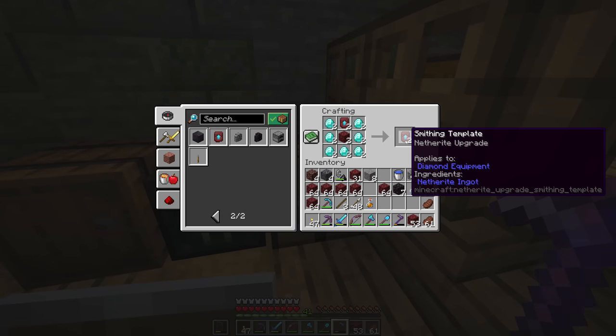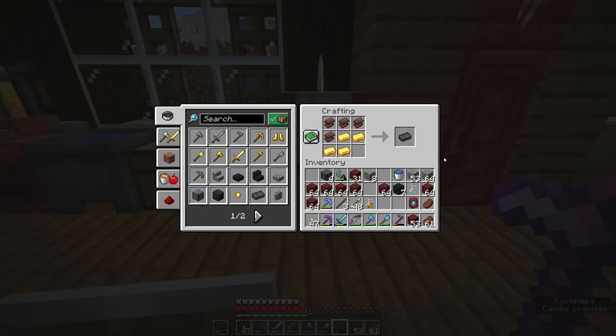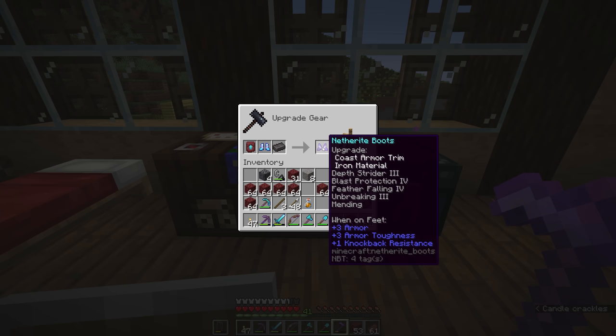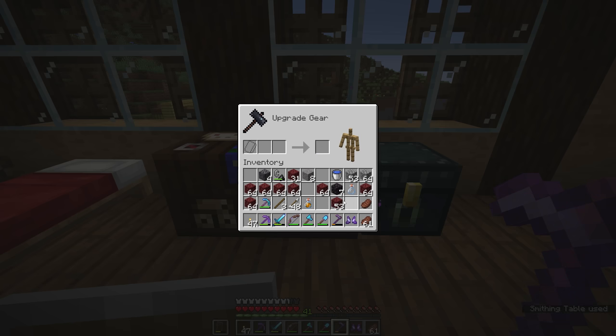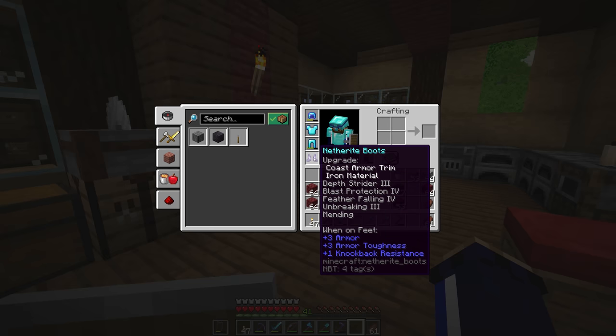Now we're going to duplicate our smithing templates a couple more times since we'll need them a lot in future. We're going to grab four gold ingots, smelt these four ancient debris, and make an upgrade to our armor so we can see the effect netherite has on it. I think I'm going to upgrade my boots first because these are pretty valuable to me — I have a bunch of enchantments on them, including blast protection. Those are going to upgrade to netherite with the armor trim intact and all of the enchantments. You'll notice a difference in the stats: diamond boots have plus 3 armor and plus 2 armor toughness, while the netherite boots have plus 3 armor, plus 3 armor toughness, and plus 1 knockback resistance.